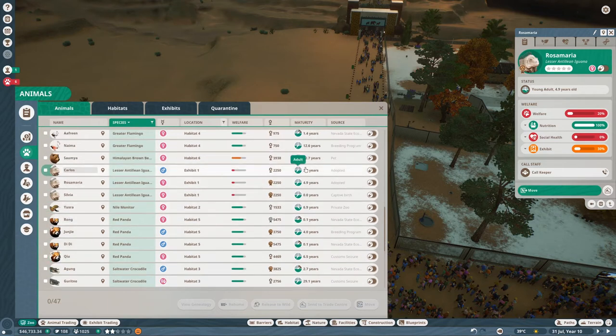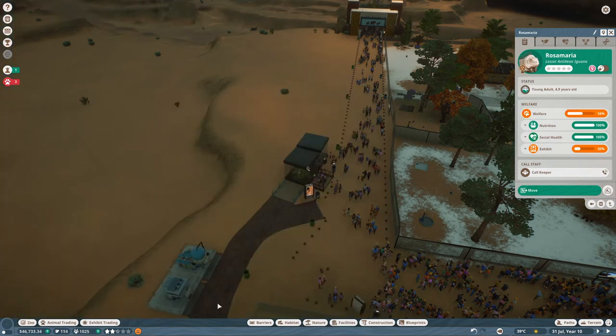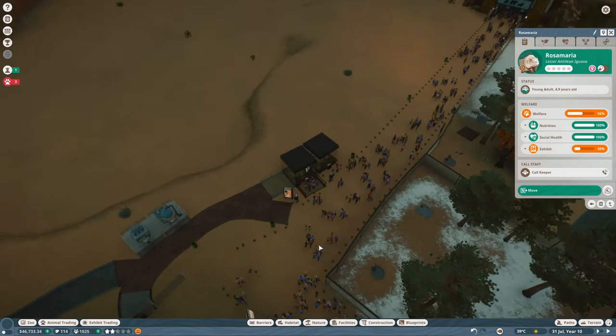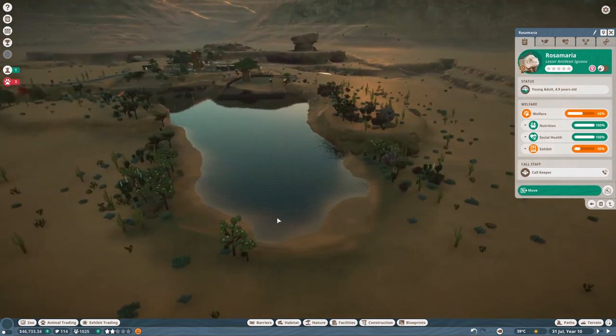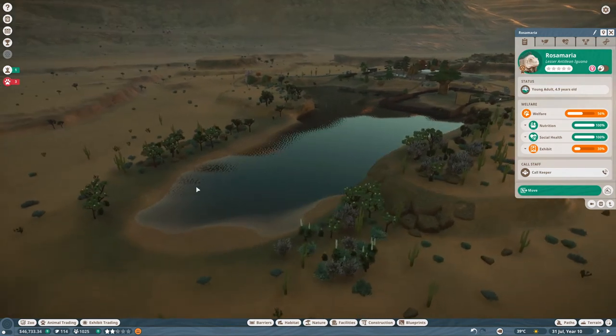Let's go and deal with these suckers here. Can we release the baby to the world? We can. Good thing is it increases our conservation rating as we do that. It's always good. I'm going to keep letting them go. Let's stop stuffing around and build something.